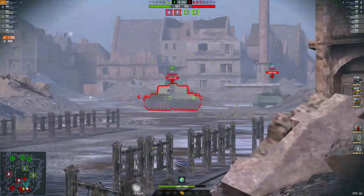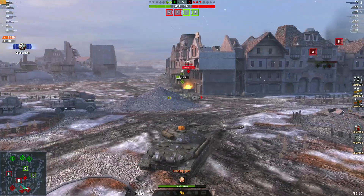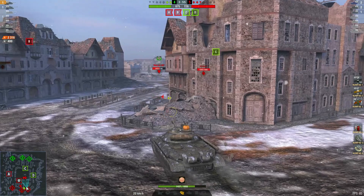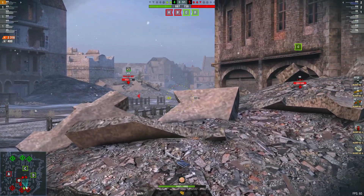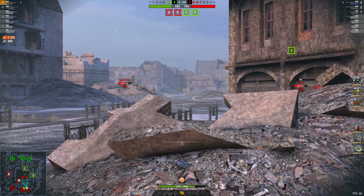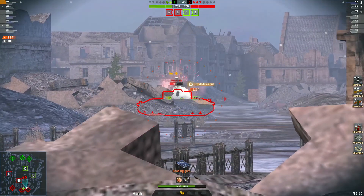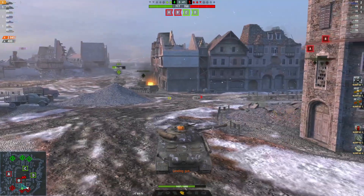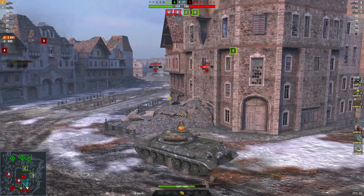These tanks aren't being very careful — they're showing the butt end to the enemy tanks, which is not good. One of the weakest parts of your tank is the rear, so never face it to the enemy if you can help it. Nice shot into the RHM — 2941 damage now.